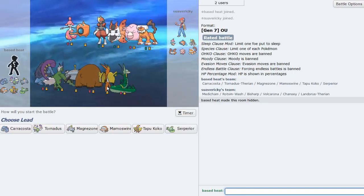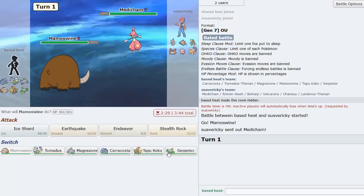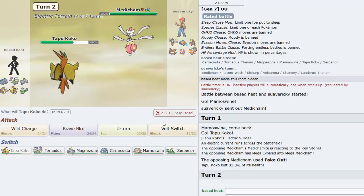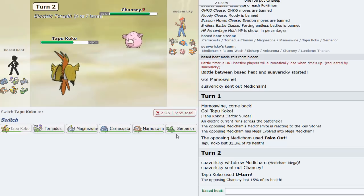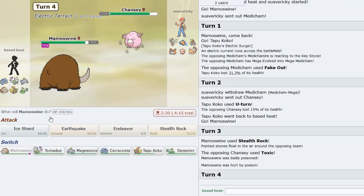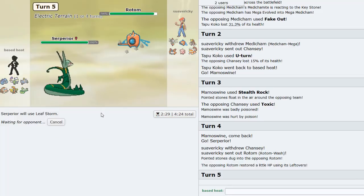Next game against Chansey offense - looks like an X and Y type build. Nothing too worrisome. I lead Mamoswine, he leads Medicham. I go Koko on the Fake Out then U-turn out, predicting Landorus - Chansey even better! I go Mamoswine and set up stealth rocks. He uses Toxic, I go Serperior so he's pressured not to go into Rotom, but he does go into it. We just Leaf Storm now.